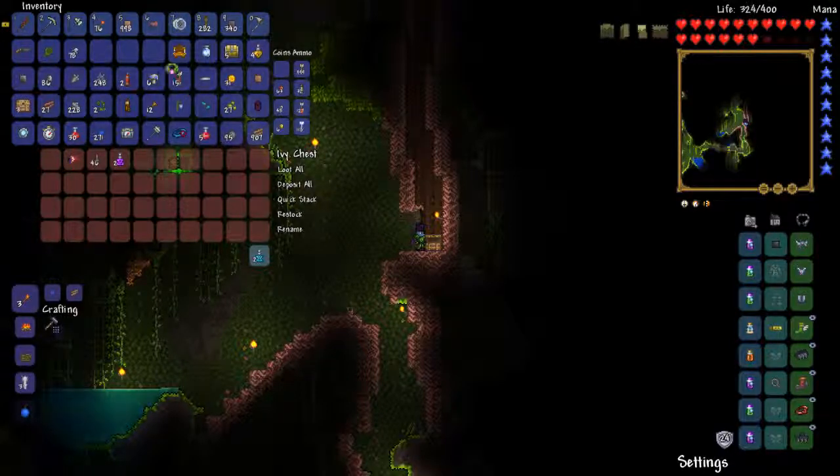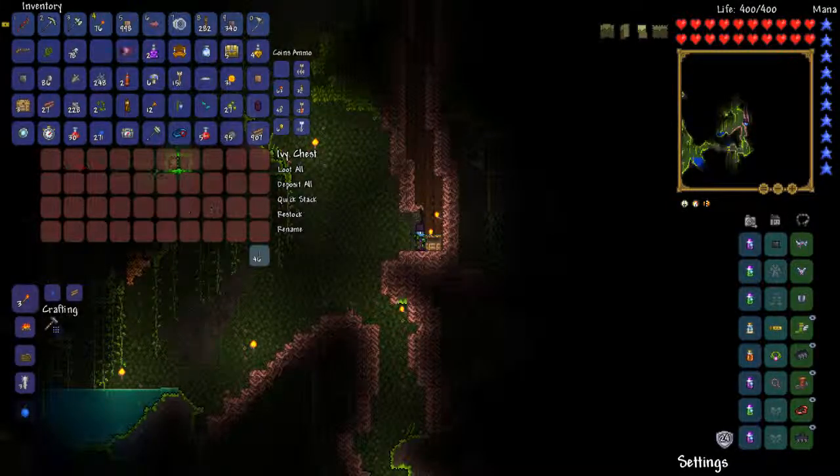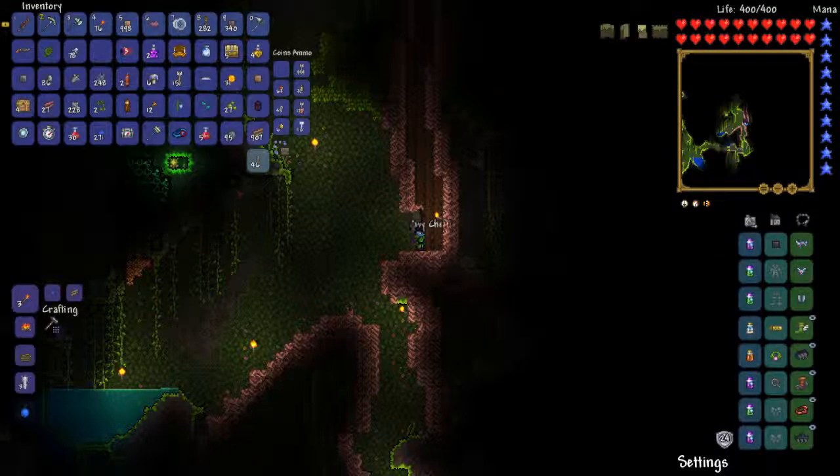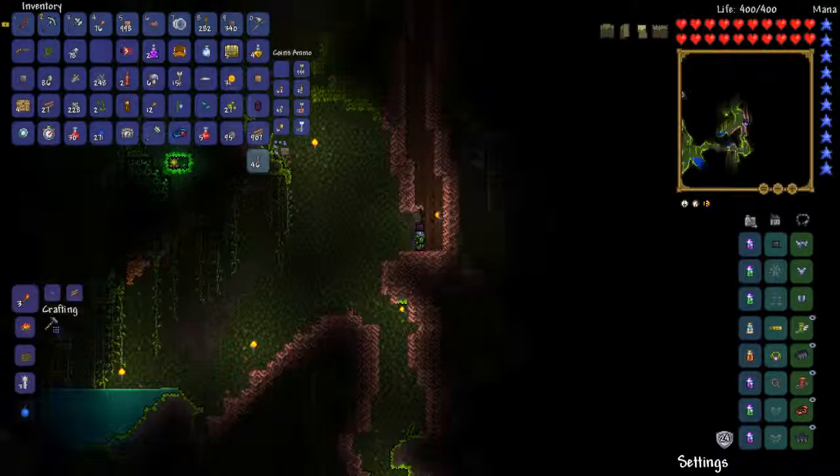With the Anklet of the Wind, it's gonna be the Aglet and then the Specter Boots - we'll get the next tier up. We already got the Rocket Boots now so we can make the Specter Boots and then the next tier. We also got potions, and another Suspicious Looking Eye. The chest also has throwing knives - 12 throwing damage. I don't know, I don't really like using them.